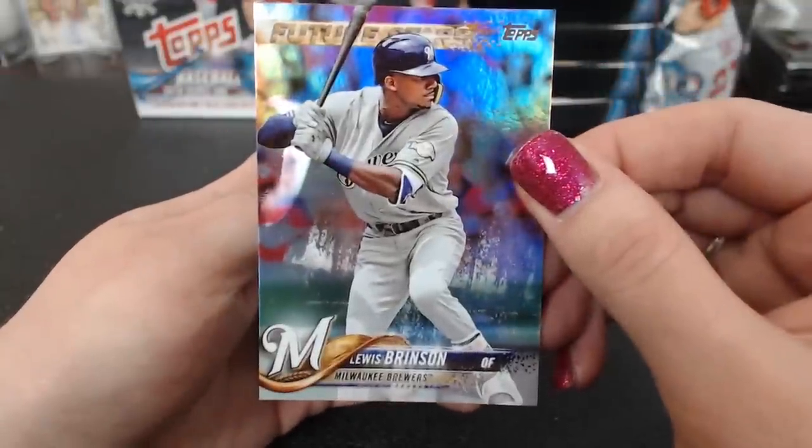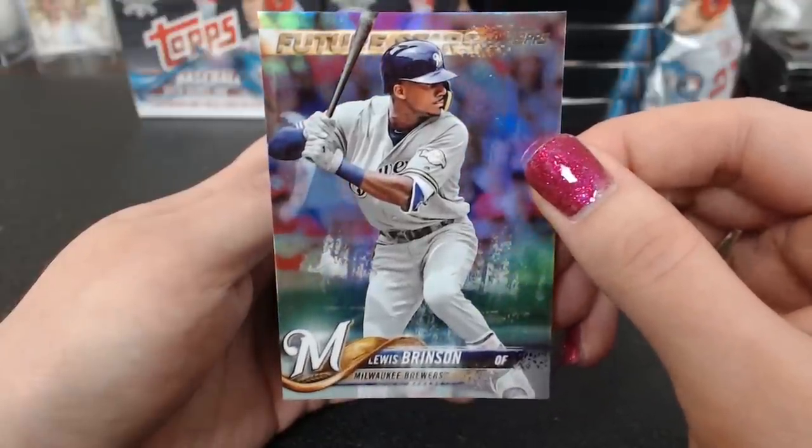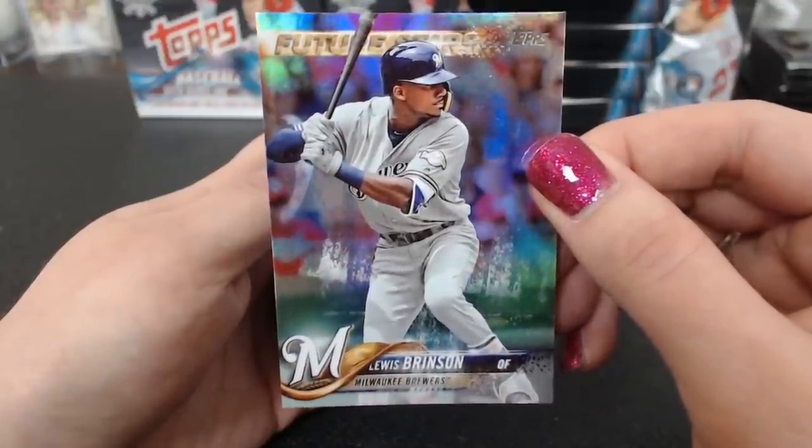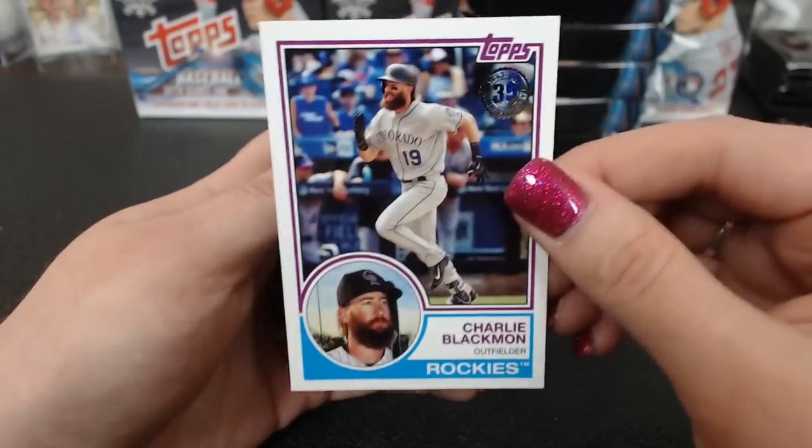That Prodomo always bothers me when I see that card. He was stolen from our Cardinals — the Padres took him in the Rule 5 draft. Brinson, Future Stars Rainbow, and a Charlie Blackmon '83.